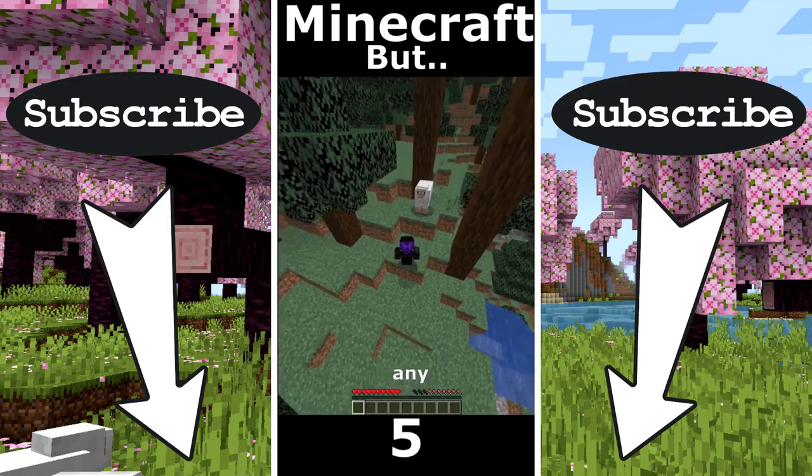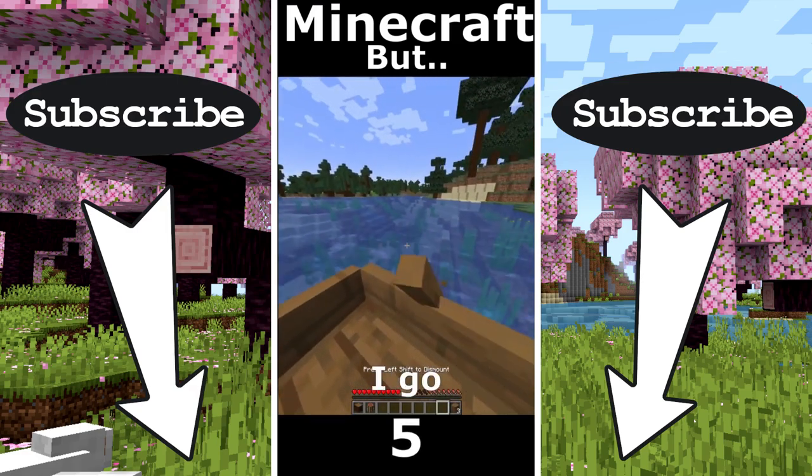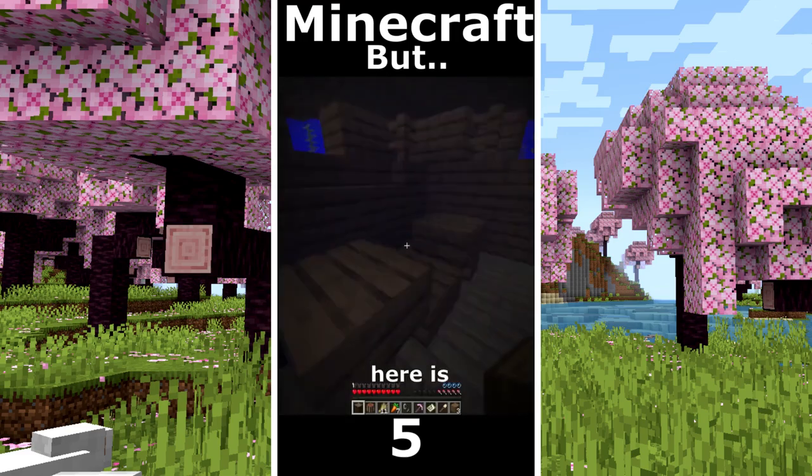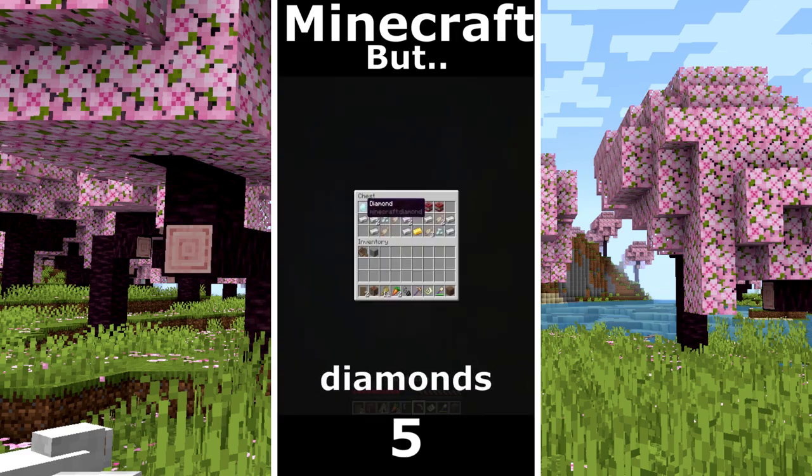Minecraft but I can't touch any animals. I make a bow and I go to explore, that's some good tools. A treasure map, a lot of wood, no diamonds. Here is the treasure and we found diamonds.